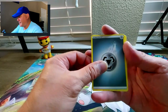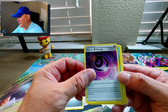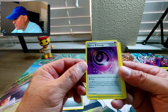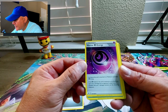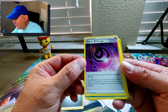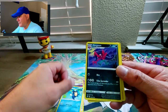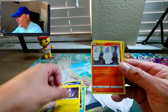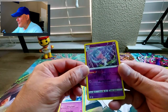Rebel Clash starting off with steel energy and a Horror Energy - another special energy. As long as this card is attached to a Pokemon it provides psychic energy, and if the Pokemon it's attached to is in the active spot and gets knocked out by an opponent, put two damage counters on the attacking Pokemon - interesting! Palpitoad, Morgrem, Bronzor, Toxel, Litwick, Lotad - nice artwork on that - Clefairy. Reverse holo is Hattrem and the rare is Barbaracle.